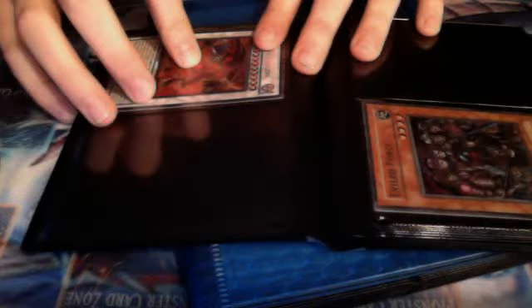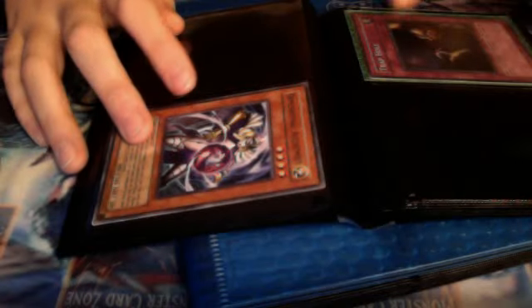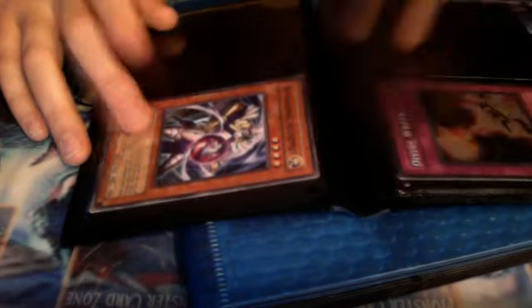Secret Red Nova from the Ten, Super Exile Versus, Millennium Shield, Common Echo Valley, Common Dimensional Alchemist, Super L.O.B. Chapel, and Threatening Neural.